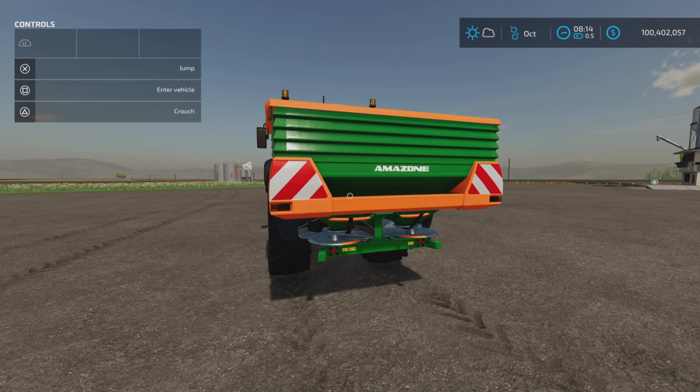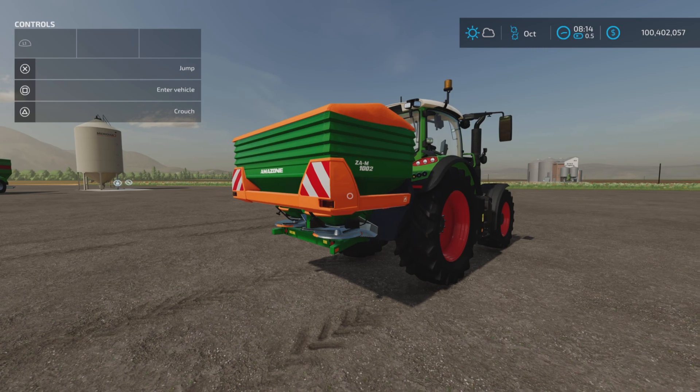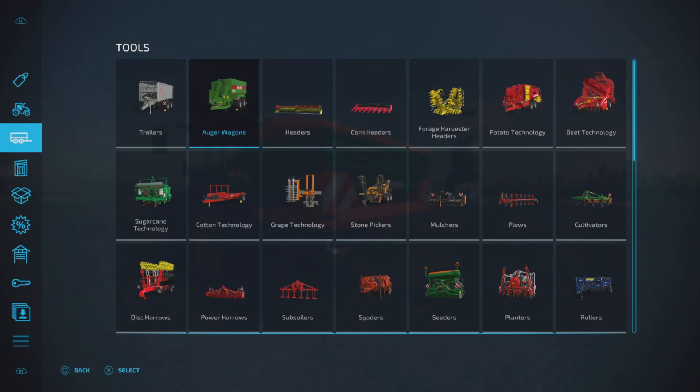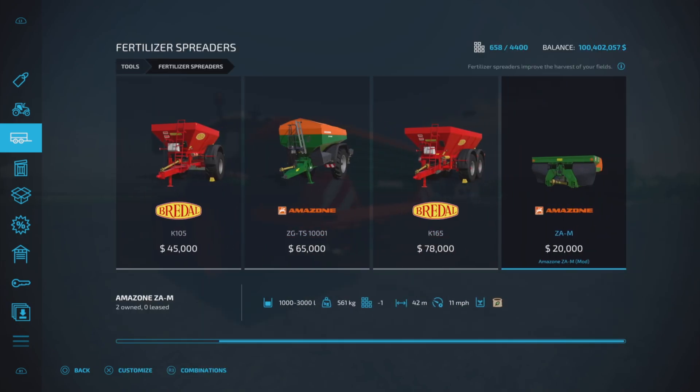Loony Farm Guy here with a new mod test for Farming Simulator 22, and this is for all platforms: PC, Mac, and console. I'm on PS5 here on Fox Farm for this test, and this is the Amazon ZA-M by Melody 98 — 2.36 megabytes to download, four slots on console.